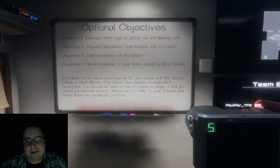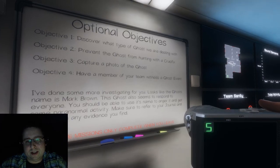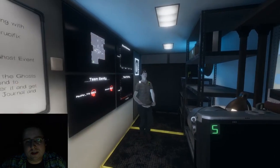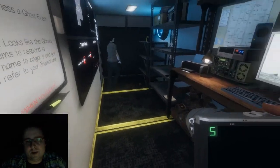A ghost event is witnessing something like an object being thrown across the room, or the ghost itself, or the lights turning on and off on their own.